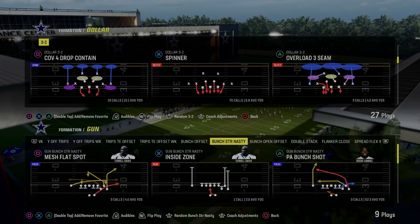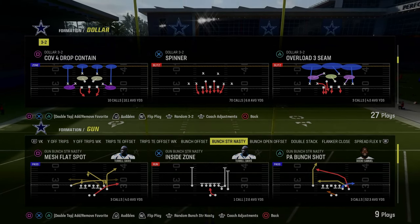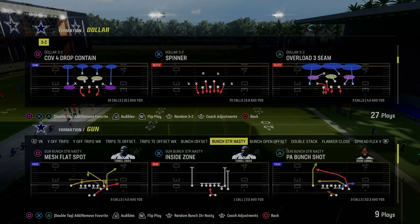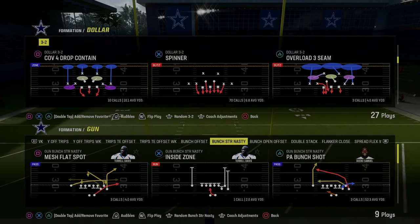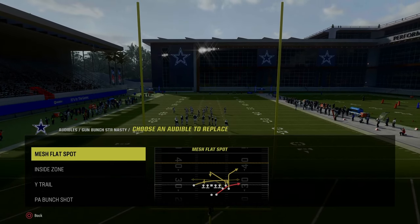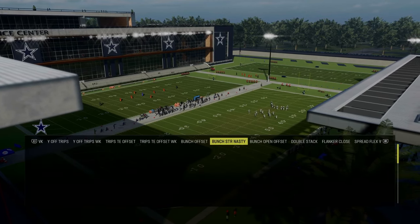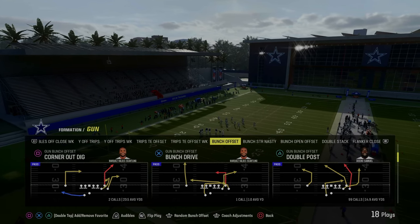Starting out here, we're just going to come out in cover four. We're going to go through different coverages and how to beat them. Pretty much the meta right now is either base press dollar or a double Mabel look, either out of 6-1 or dollar. You're not getting a lot of man coverage. I will show you a really easy way to beat man coverage out of this playbook as well, but pretty much you're going to get a baseline defense for the most part this year. For audibles in this scheme, you want to have mesh flat spot, the RPO read bubble, and in this PA bunch shot you want to put the play dagger. For the most part, you're going to be coming out in gun bunch and audibling into this.